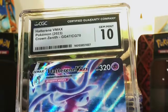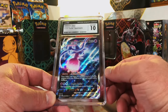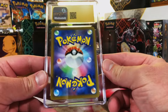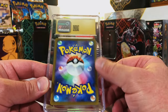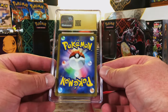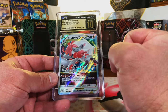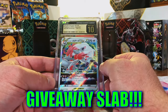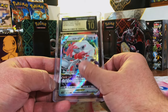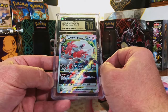Maybe a 10 but I think a 9.5 - fantastic, another gem mint 10! Hatterene V-MAX, scored a gem mint 10 before and got another one. Love that card! Next pristine 10 - another Japanese card. One two three, boom! Pristine 10 V Star Universe - Hisuian Zoroark V Star. I don't care what the card is, I'm taking it, love that.